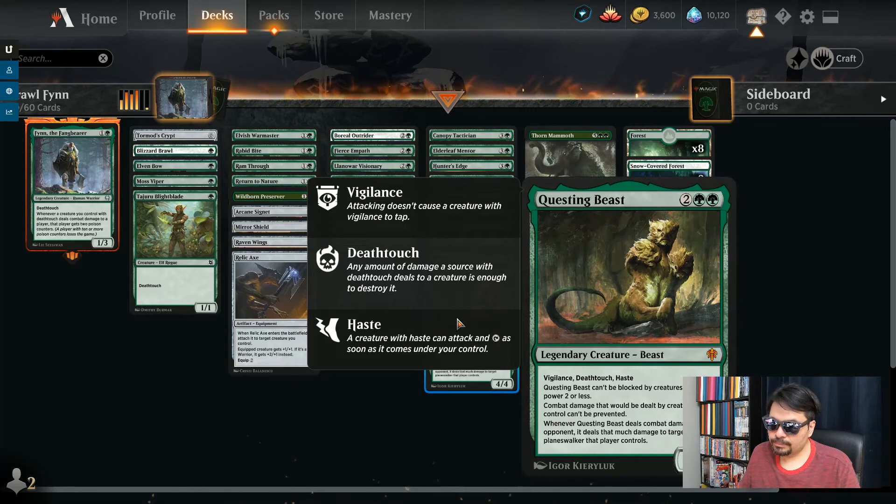Questing Beast — good old Questing Beast. One of the best creatures ever printed in Magic. 4 mana for a 4/4 legendary creature, Beast. Vigilance, death touch, haste. Cannot be blocked by small creatures. Combat damage that would be dealt to creatures you control cannot be prevented. Whenever Questing Beast deals damage to an opponent, it deals that much damage to target Planeswalker. So it can do up to 4 damage to a Planeswalker if it goes unblocked. Such a good card.